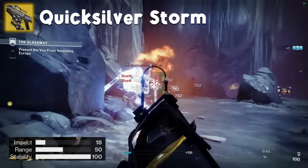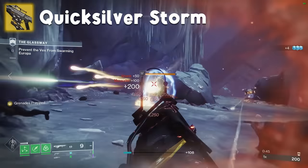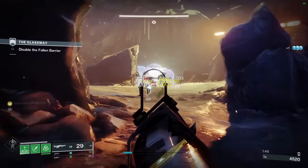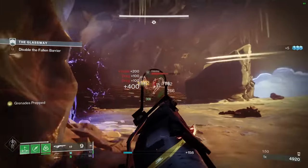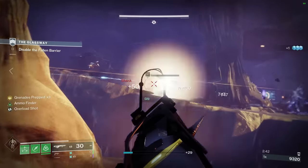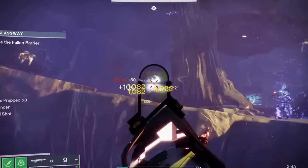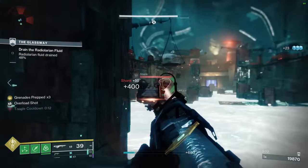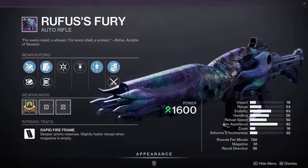Quicksilver Storm is a super stable 720 RPM auto rifle that shoots arc rockets sometimes. Unlike Cerberus, the rockets proc off sustained damage rather than at random intervals. The catalyst makes this weapon Strand, which actually decreases its damage by 5% — I'm not joking. It does create some synergies with strand builds, but you're probably better off using the raid auto instead. A tier — feels super good and can definitely put in some work against harder enemies.